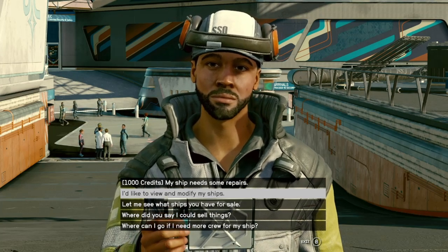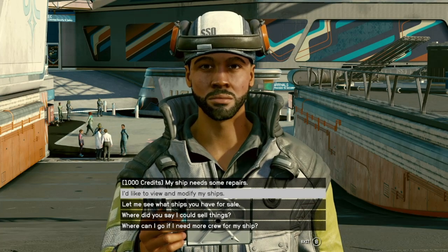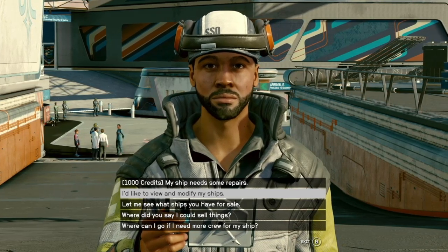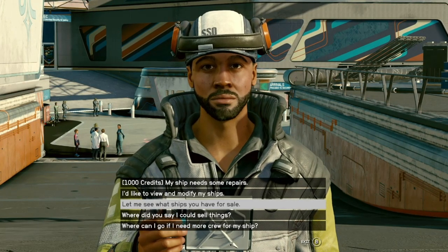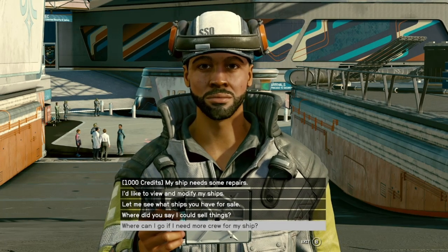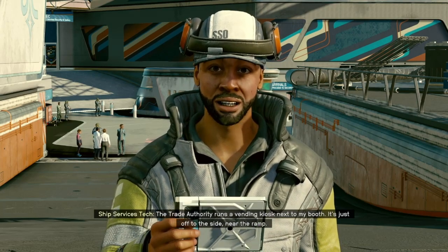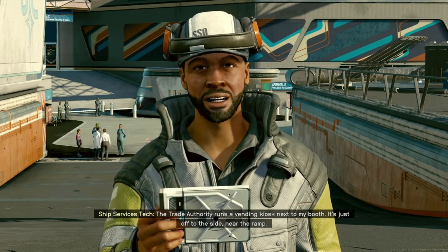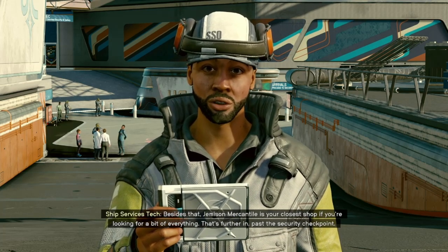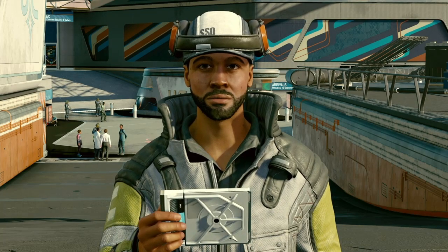We ain't doing that — that is ridiculous. All right, let me view and modify my ships. Where did you say I could sell things? Where can I go if I need more crew for my ship? The trade authority runs a vending kiosk next to my booth, just off to the side near the ramp. Besides that, Jemison Mercantile is your closest shop if you're looking for a bit of everything — that's further in past the security checkpoint.